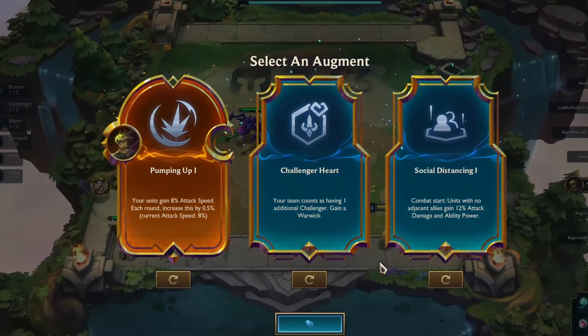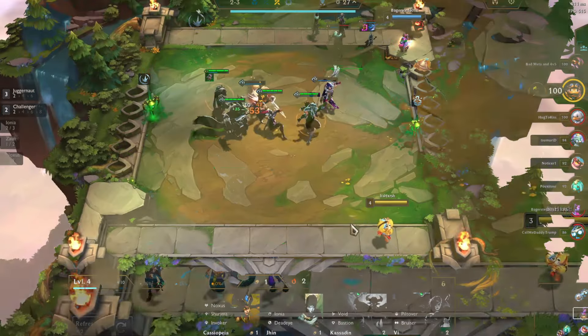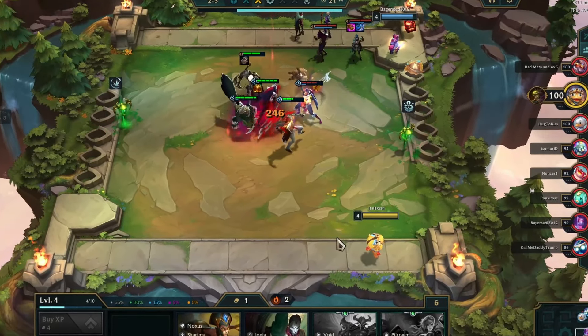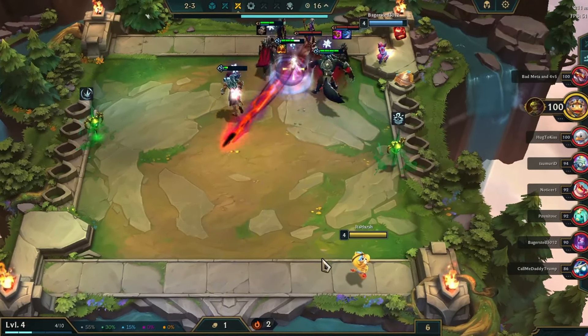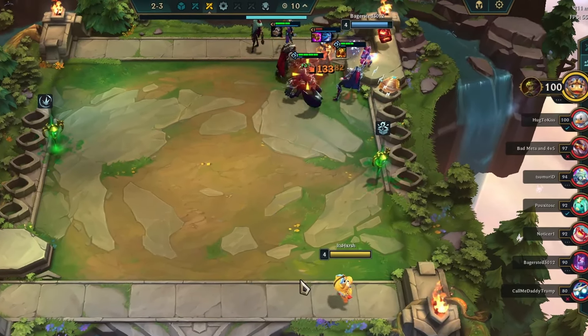As my initial augment choice, I selected Pumping Up 1. This augment significantly enhances the attack speed of my champions, a crucial attribute for the success of this team composition. Our journey began with Warwick and Aurelia on the board, with the intention to transition towards our core champions as the match progressed. From this point, my objective was to maintain our winning streak and transition the board to Juggernauts as soon as they appear in my shop.